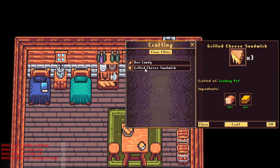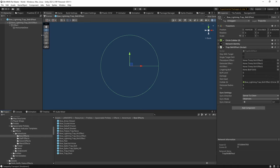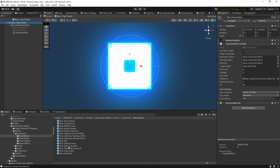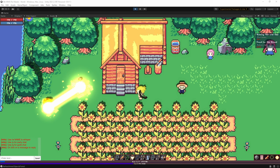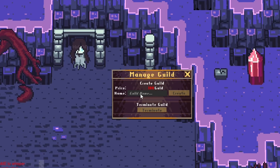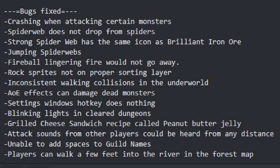The grilled cheese sandwich recipe alluded to being a peanut butter and jelly sandwich instead. And here's a big one: attack sounds from other players could be heard from any distance. This should be fixed now, so that attack sounds should only be barely audible if the attacking player is off-screen, and will get louder as you get closer to that player. And last but not least, players were unable to add spaces in guild names — and now you can!